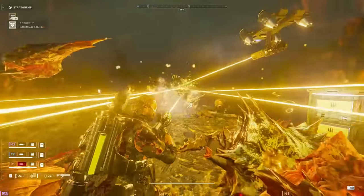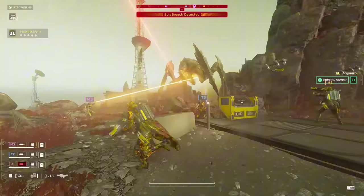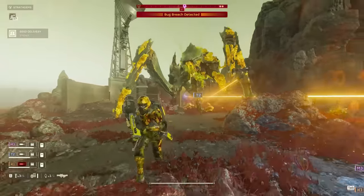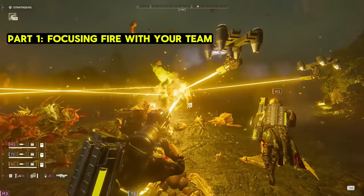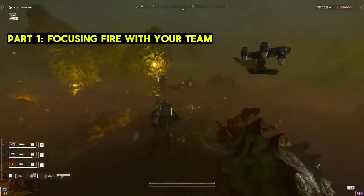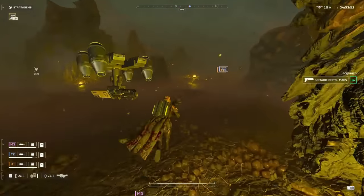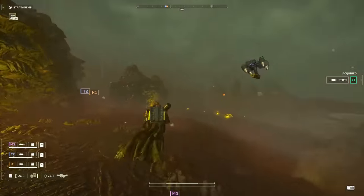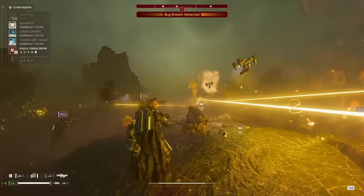Now let's get into how we're going to be focusing our fire with our teammates. I'm breaking this video up into two main parts. First, we're going to look at the core concept of focusing fire through picking the right targets and positioning ourselves well. Where you stand and what you shoot at is essentially the Helldiver's version of body language, and it tells your team all they need to know about your intentions. You have a lot more control over what your team does than you might think, and most of that control comes from watching what your team is doing and adapting to those circumstances.